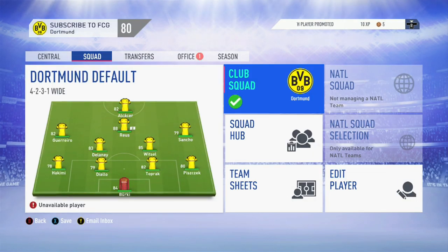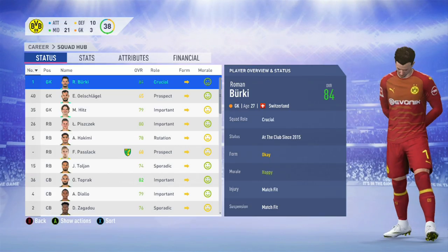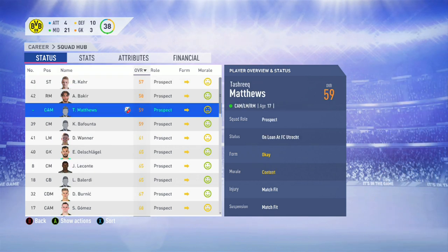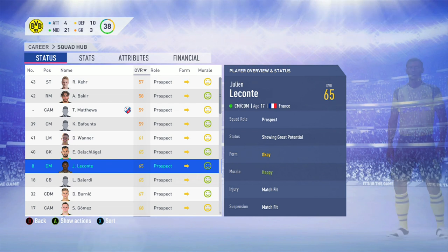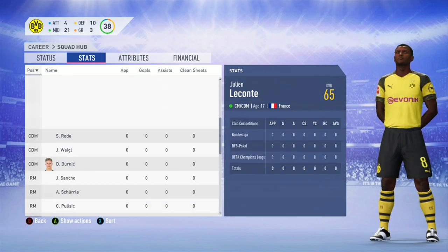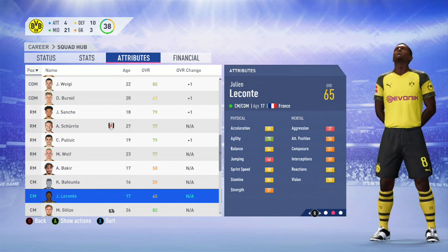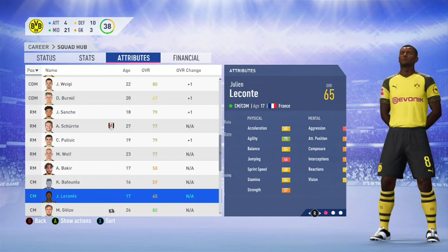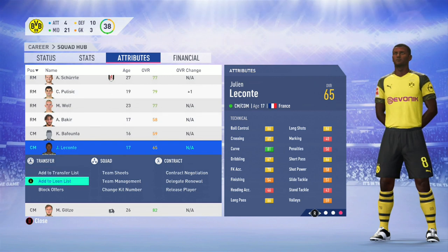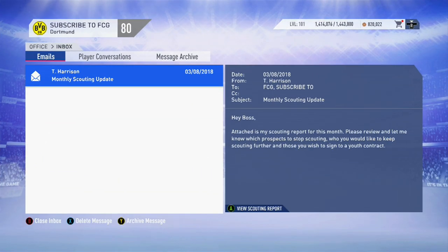Now in the squad hub we can look at Julian Leconte in more detail. We can see his potential status — like showing great potential or exciting prospect. We can see his weak foot and skill moves, and also his work rates. Scrolling down to find Julian Leconte: the first thing you can see is showing great potential, which is not bad — we can use a potential loan glitch to increase that even further. He can play central midfield or central defensive midfield. He's got medium and medium work rates, three-star skills, a four-star weak foot, and a pretty good stamina rating. He really is looking like he could be a great box-to-box midfielder. Because he's only showing great potential, we'll stick him on the loan list and hope we can do that potential loan glitch to increase that up to exciting prospect.